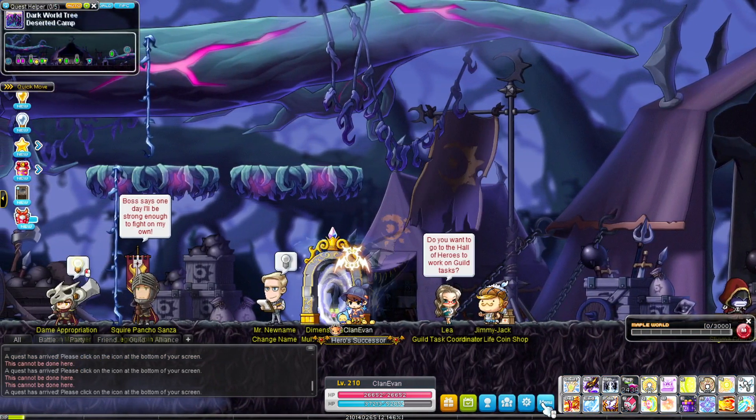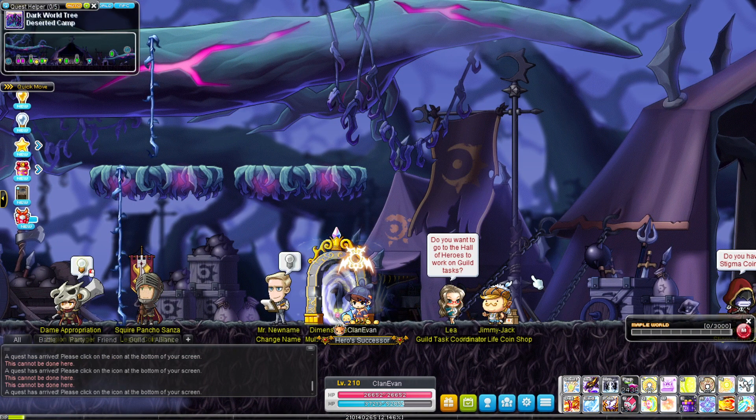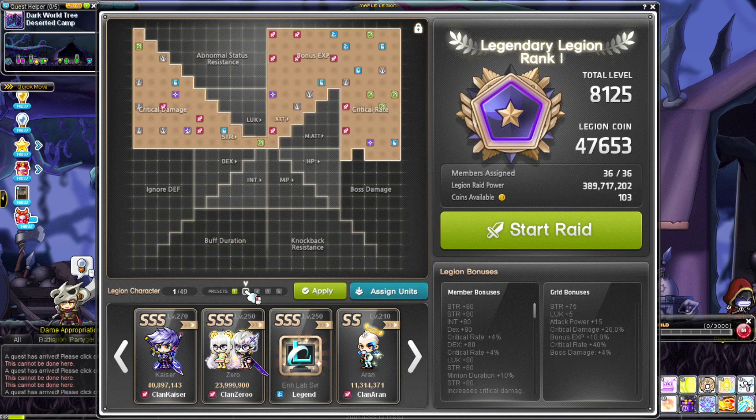The third mistake people make is not using Legion Grid for training. As you can see here on my Legion Grid, I have one Legion that is for bossing, in which I distribute it to critical damage, boss damage, IED, and buff duration. Most of this is not necessary for training, so this is more of a bossing Legion. But I also have a training Legion Grid for training purposes alone.